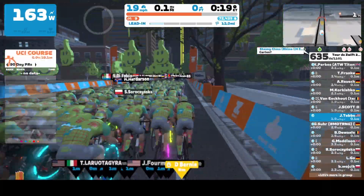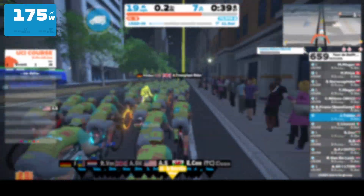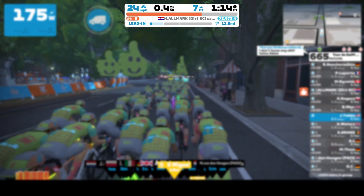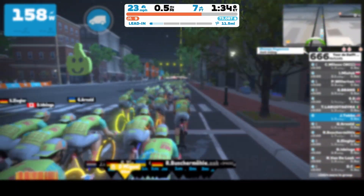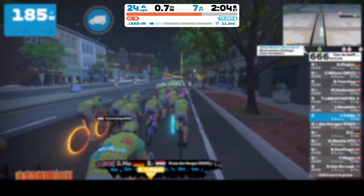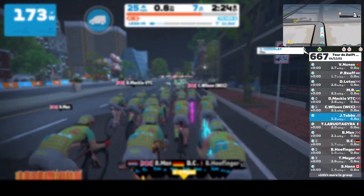If you're new to Zwift, let me guide you around the screen. Top left corner, we have my current watts — that's just how much power I'm doing. Top middle, we have my current speed and how far we've gone in terms of miles. I'm using Imperial, so it's miles per hour and miles. How long it's taken us is in the top right, so you can see this clip is highly sped up. In the bottom is how much longer we have to go, and you can see a progress bar in blue for that. Top right-hand corner, we have the mini-map.